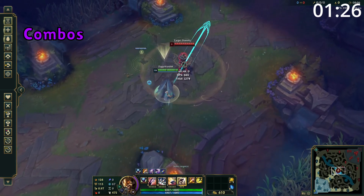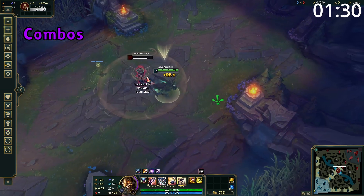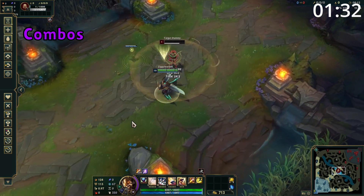For combos, start with ultimate to approach and use your W into an auto attack and Q. Use ultimate again to reset your passive before attacking with Q every time it's off cooldown, using E to chase down your target.